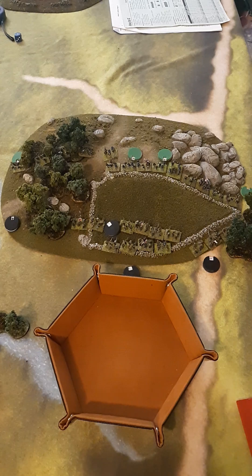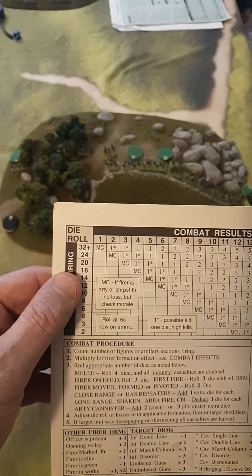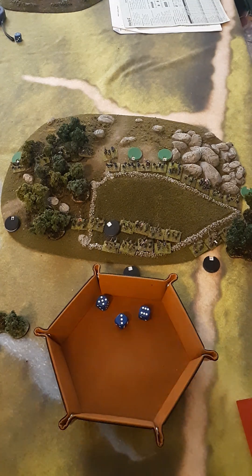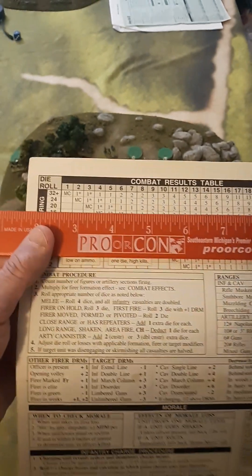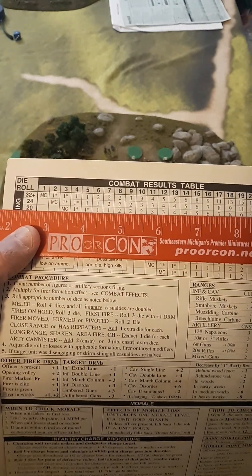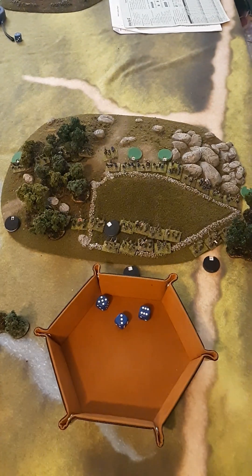We're going to roll 3 dice with a minus 1 total die roll modifier. We're on the 20-man column on the chart. We rolled a 14, minus 1 is 13. Looking at the chart in column 20 on a 13 — and I have large units, so this is going to be brutal — that gives 4 hits on the Confederates. I'll place a die right there to show they have 4 casualties.